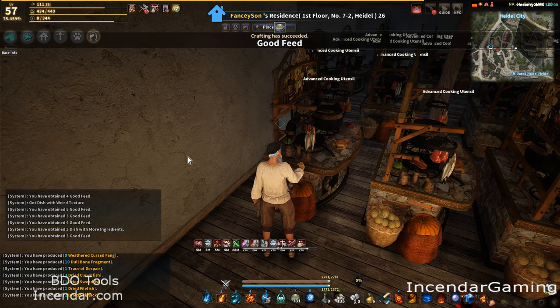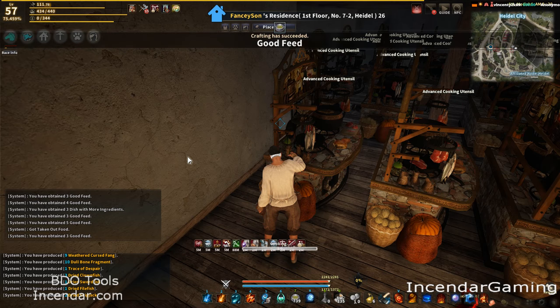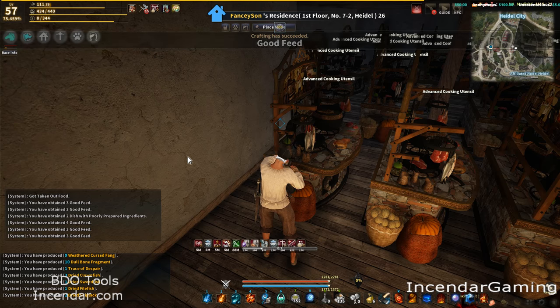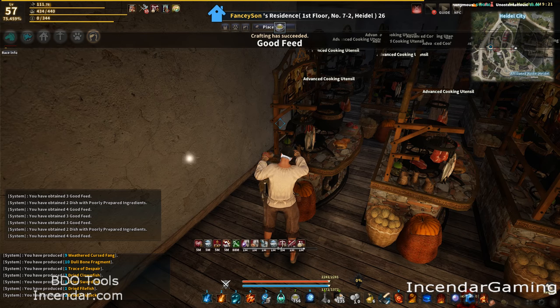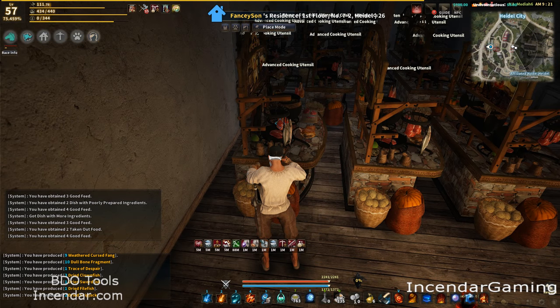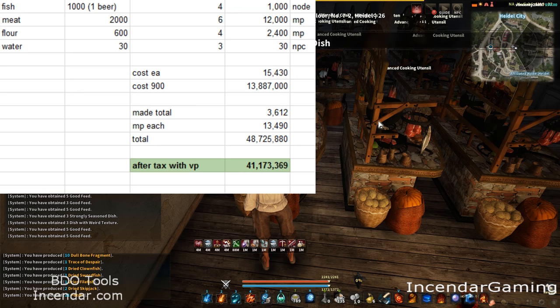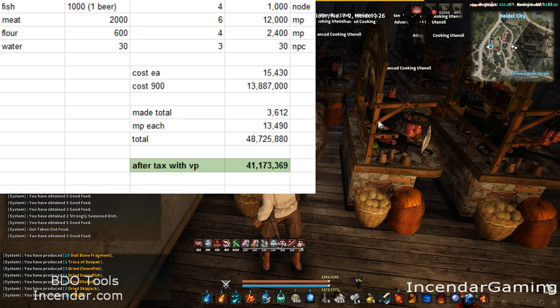That is a really huge amount of Good Feed, and I like that it stacks. One of the problems is the dried fish are pretty heavy, so it might be difficult to make it through 900 processes. While I've got Sender Cooking here, I want to pull up this spreadsheet I put together — and I know a lot of people know I put a lot of time into websites and spreadsheets.